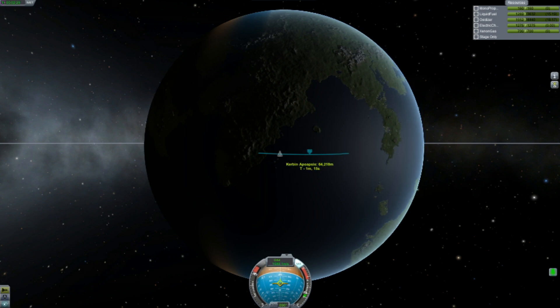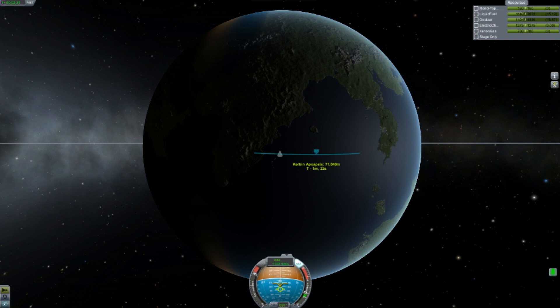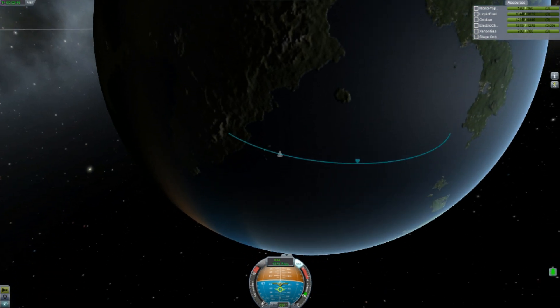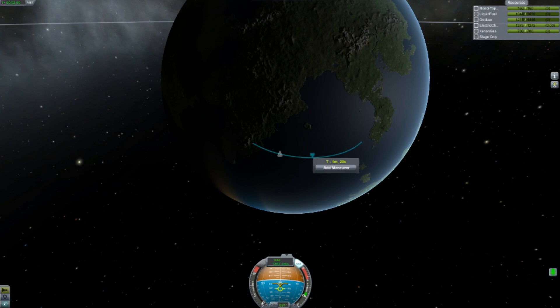Right now I'm monitoring my fuel amount and my Apoapsis. Apoapsis between 72 and 75 is usually what works best for me — 75,000 meters or so. Then I cut off power. Pretty much I just coast to the Apoapsis, and here I set up my maneuver node.